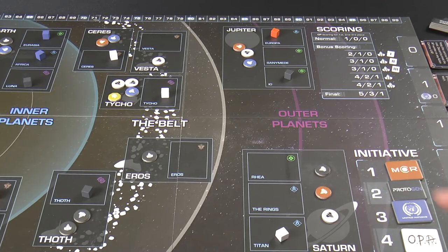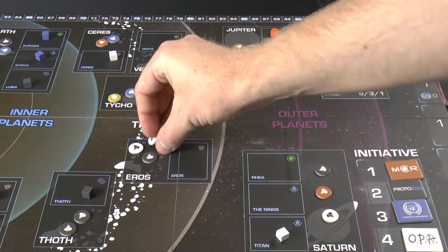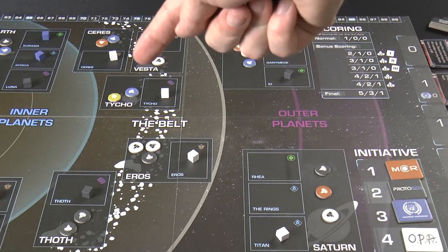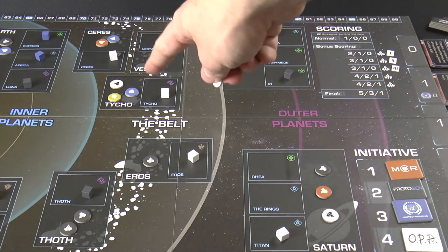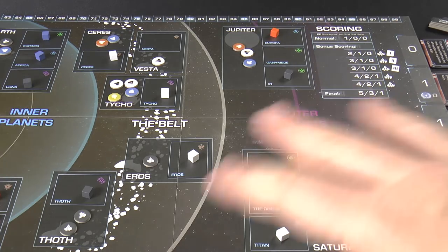With action points you can move a group of fleets — moving from Tycho to Eros costs one action point. If you have fleets in an orbital you can then place one influence for another action point. You can also build in your home area: OPA's home is Tycho, so for one action point they can rebuild a previously destroyed fleet. You start with all your fleets on the board, and special abilities also cost action points.